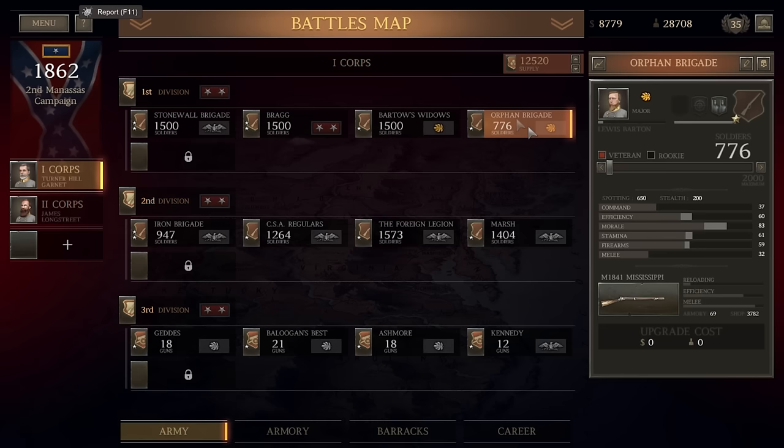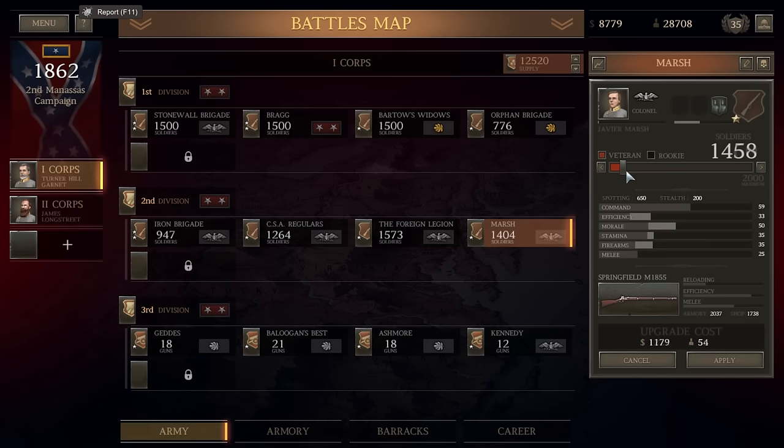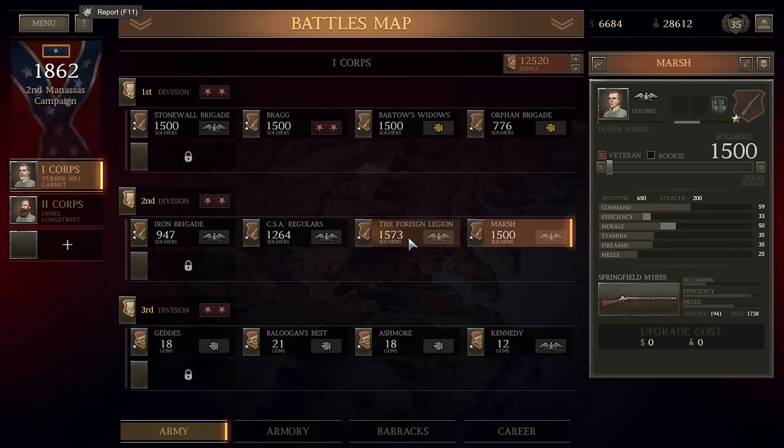Alright folks, that's going to do it for this video of Ultimate General Civil War. You can see here we just fought the Battle of Cedar Mountain, and we were successful — we were able to win the battle, although we lost a lot more men than I had hoped. Nonetheless, the result was a victory for the Confederacy. We will continue the series in the future, probably in two days' time. Hope you enjoyed the video — let me know your thoughts in the comments below. This is The Historical Gamer saying thank you for watching.